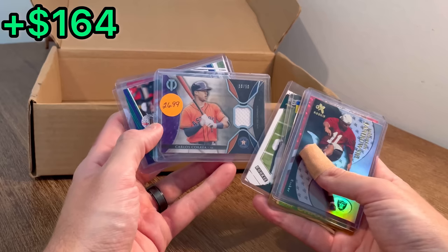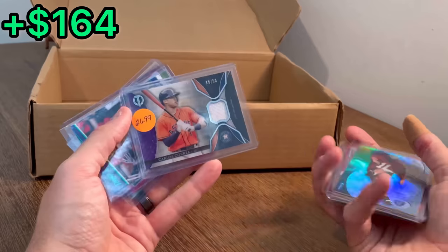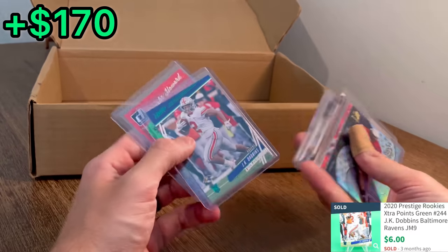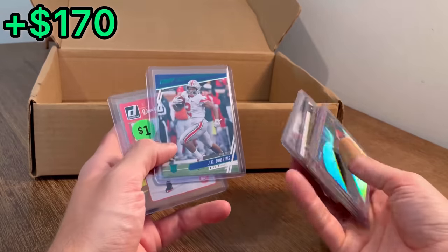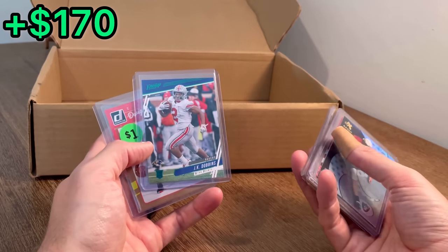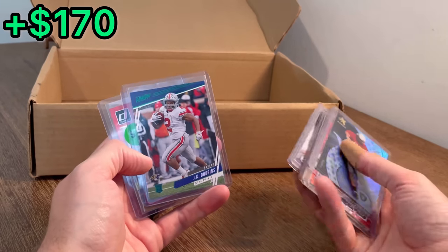There's Carlos Correa, numbered to 50 — nice. That's not his rookie card, I don't believe, but $26.99 is what the price they had it listed. Number to 50 — we will take that all day long. J.K. Dobbins — unfortunately he did go down with, I believe, an Achilles tear this past weekend. That is still a really nice green prestige rookie card. I hope he can get back onto the field — he has been plagued with injuries, unfortunately. But he's still young and still looked really good on Sunday until he got hurt, so hopefully he can make it back and have a great career.